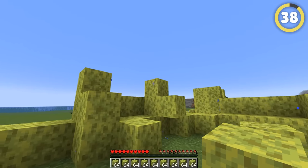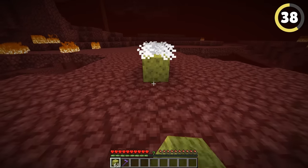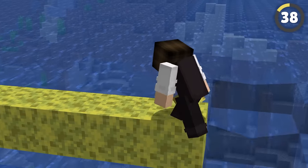If you're ever left with a ton of wet sponges, don't dry them in a furnace. Instead, take them to the nether where they'll dry out instantly in the heat. Then you can use an enchanted hoe to pick them up super fast.